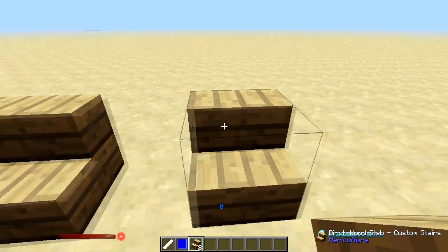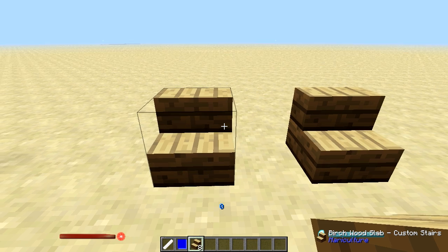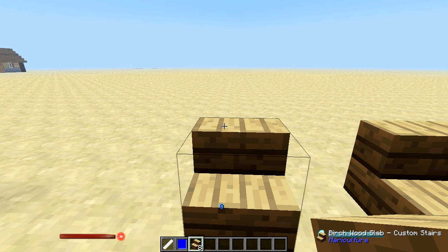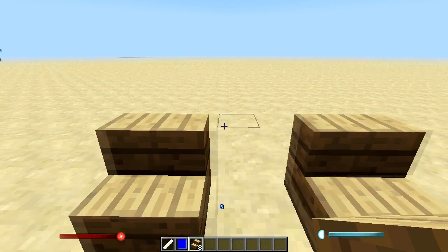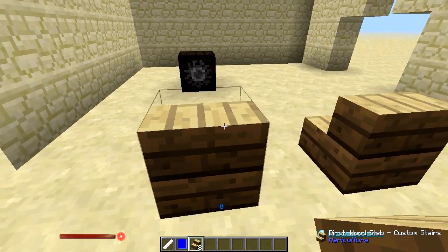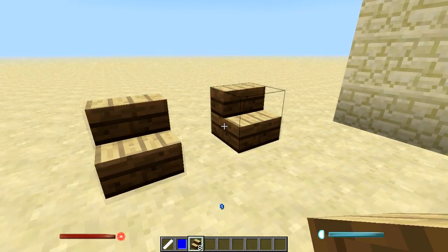There are other mods you can do similar things with — for example, you can make carpenter's stairs with Carpenter's Blocks and make them one color on one side and another color elsewhere. But the problem is that side is actually a micro block that extends into the next block space, which can make it very inconvenient for house planning and putting things in compact spaces. This, however, does not do that.